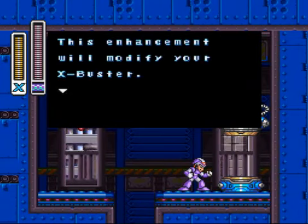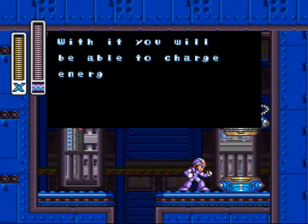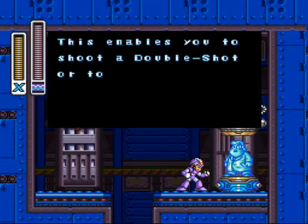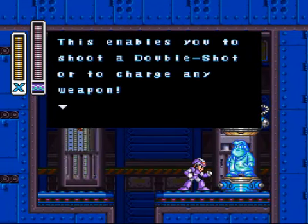This enhancement will modify your X Buster. With it, you'll be able to charge your energy in both arms at once. This enables you to shoot a double shot, or a charge shot, or charge any weapon.